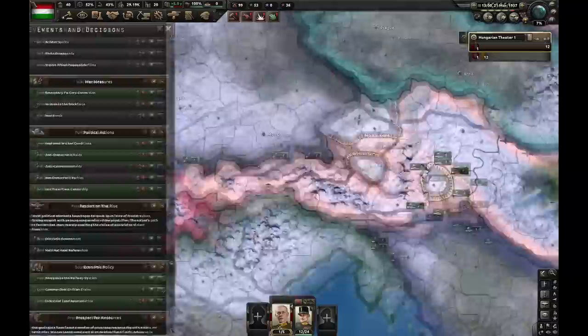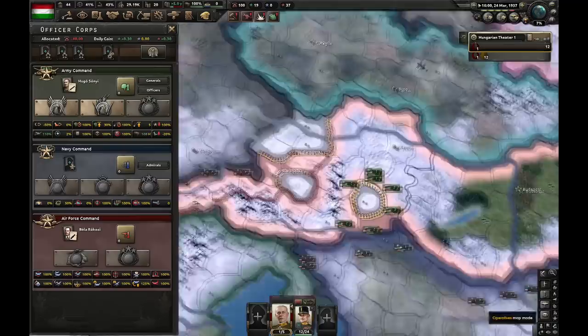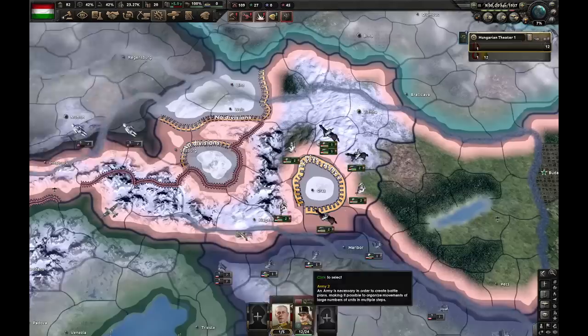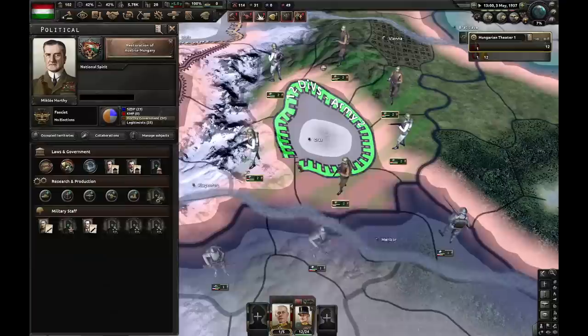I'm instantly going to go for State Service in the Military — that way I'll have more political power. Although we lost a pretty nice national spirit, that's the price we have to pay for being fascist. Probably should have delayed the regime change for at least another month or two. Let's convert every single division to this new template so our army is a little bit bigger. And here we are — we've restored Austria-Hungary.